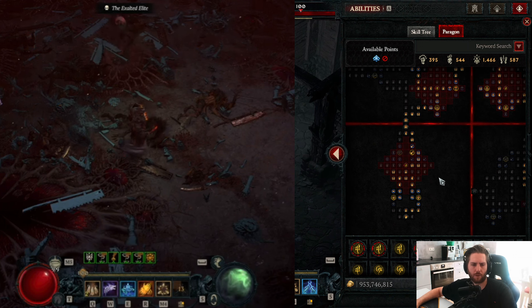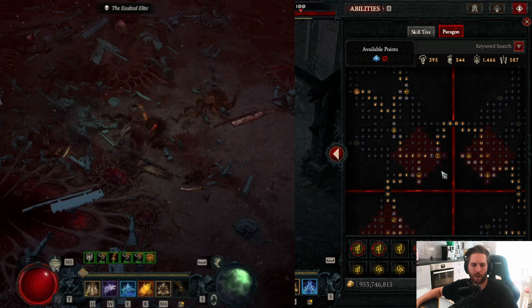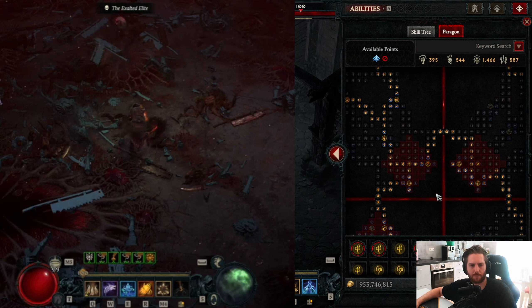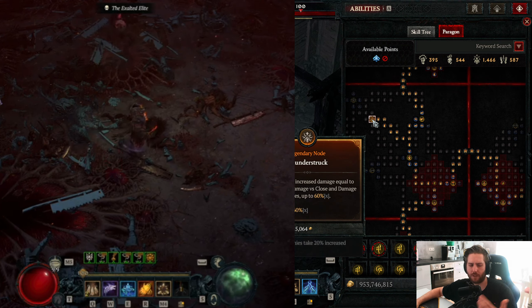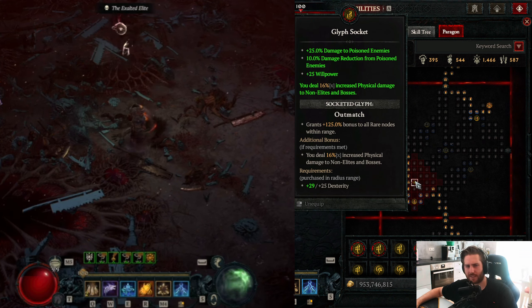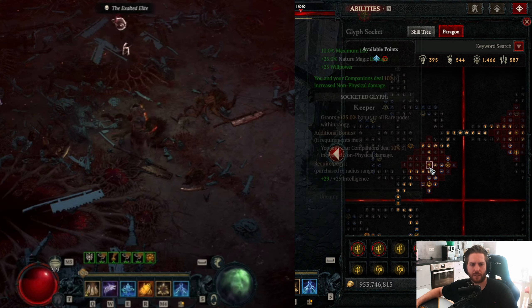Let me give a quick overview of the Paragon board since I already covered it last time — check my last build guide for more detail. In the first board I went for Spirit; in my second board I went for Thunderstrike max node, Outmatched, and Earth and Sky glyph. For the Malice board I got the Outmatched node. I'm currently testing whether I should scale more poison damage.